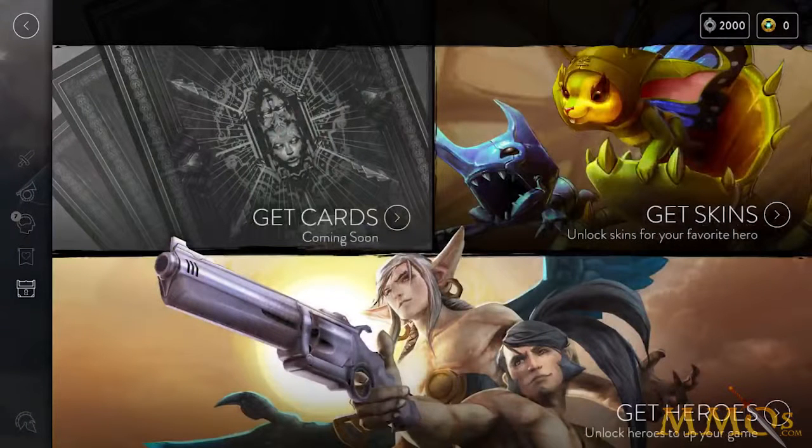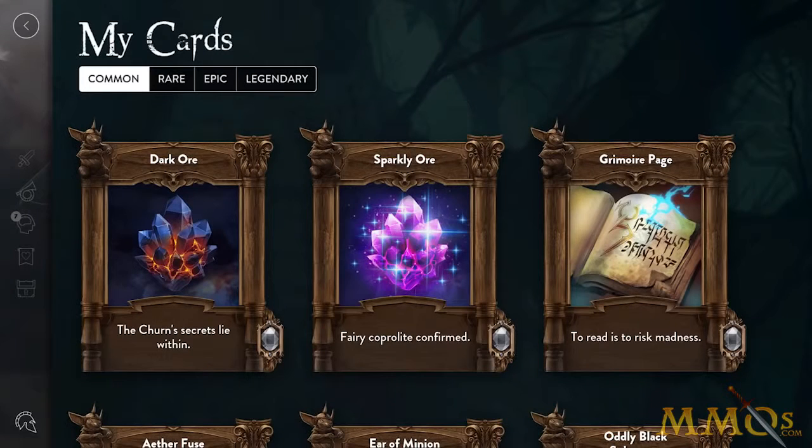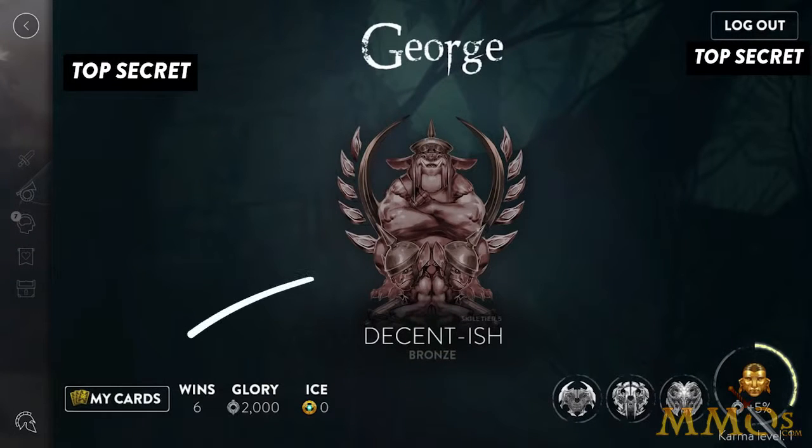There are three tiers you'll be able to get in each skin theme, but more on that later. Sometimes after matches, you'll win a card on the Spoils of War screen. Some of the cards will be common, and then others much more rare. Epic and legendary cards will come in a subsequent release. You can always go to the profile and tap My Cards to see what you found.